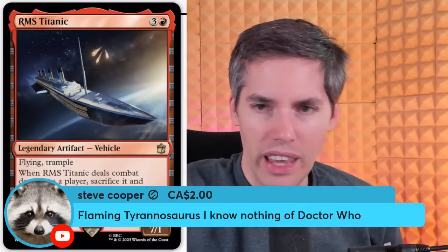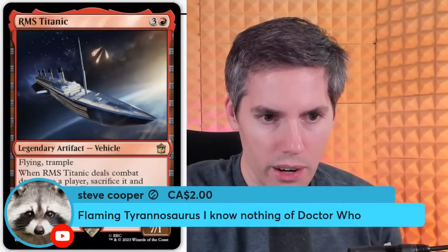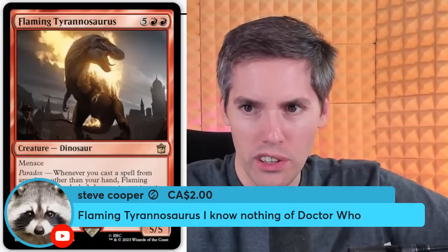Steve Cooper — Flaming Tyrannosaurus. I know nothing of Doctor Who — neither do I! We have a red-red, five-generic, 5-5 Dinosaur. People like dinosaurs? They put tons of dinosaurs into this game now — you can easily make a full-on dinosaur deck. 5-5 with Menace and Paradox. Whenever you cast a spell from anywhere other than your hand, Flaming Tyrannosaurus deals three damage to any target, then put a +1/+1 counter on Flaming Tyrannosaurus. When it dies, it deals damage equal to its power to each opponent. I think this is very clunky — you have to be able to cast spells from Suspend or from Exile in order to get anything out of this. Too clunky for my taste.